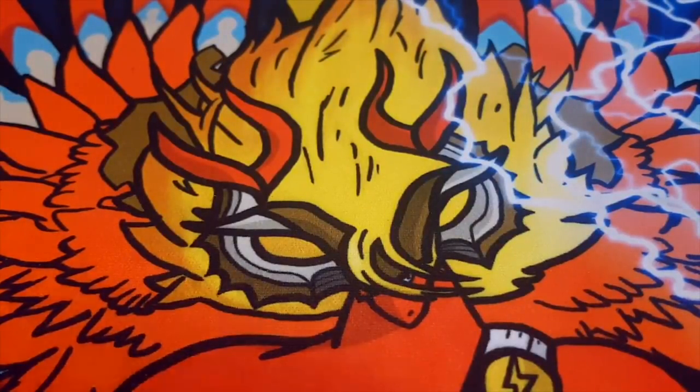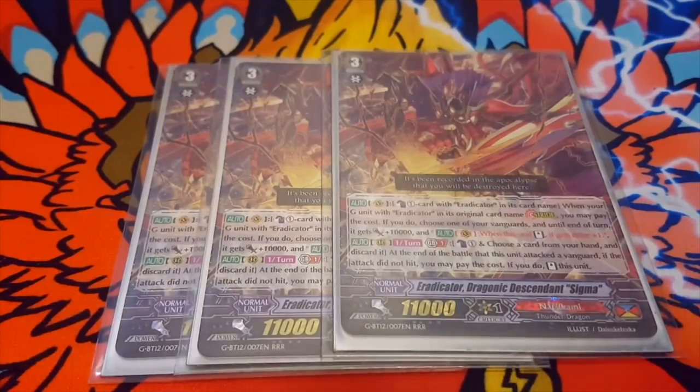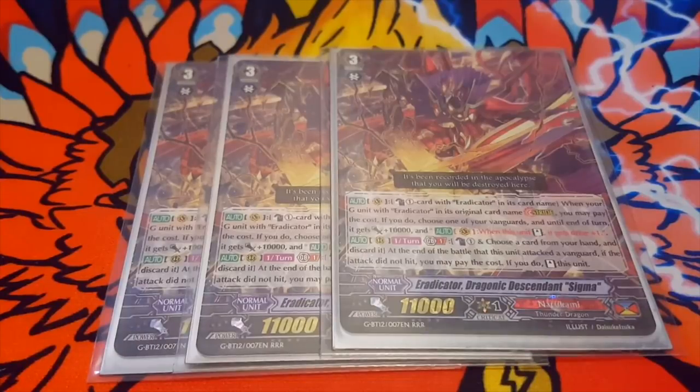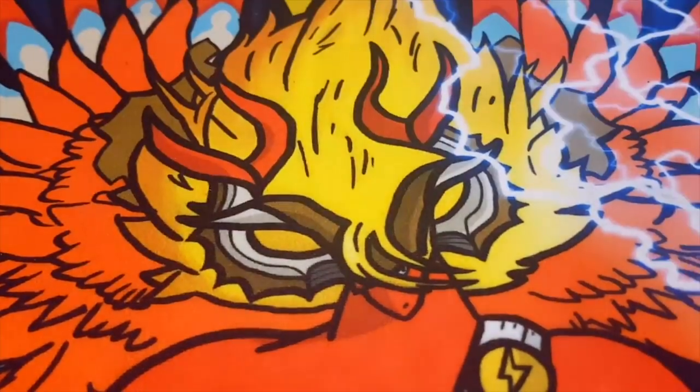Next we have 3 Dragonic Descendant Sigma. We don't care about his on-stride skill — we care about his rearguard skill. Once per turn, GB1, counter blast 1, choose a card from your hand and discard it. At the end of the battle this unit attacked the vanguard, if the attack did not hit, you may pay the cost. If you do, stand this unit. Combo this with pretty much any Narukami G unit — like Voltage, the GB8, even V-Buster — and he's hitting for a decent amount. Run him at 3.